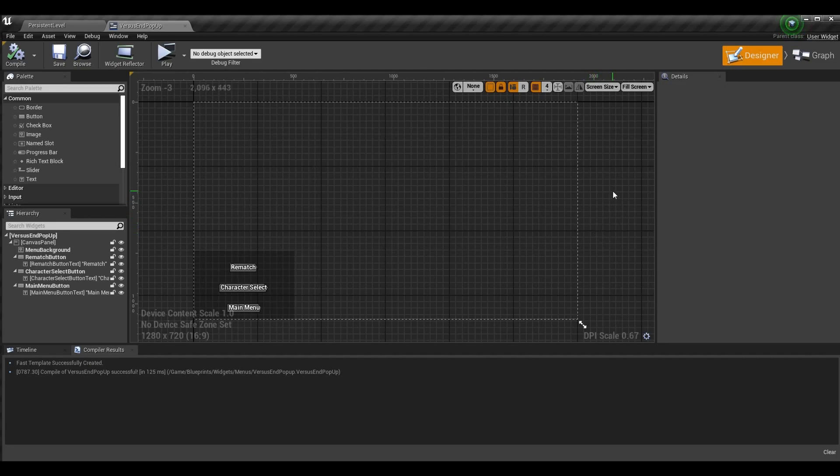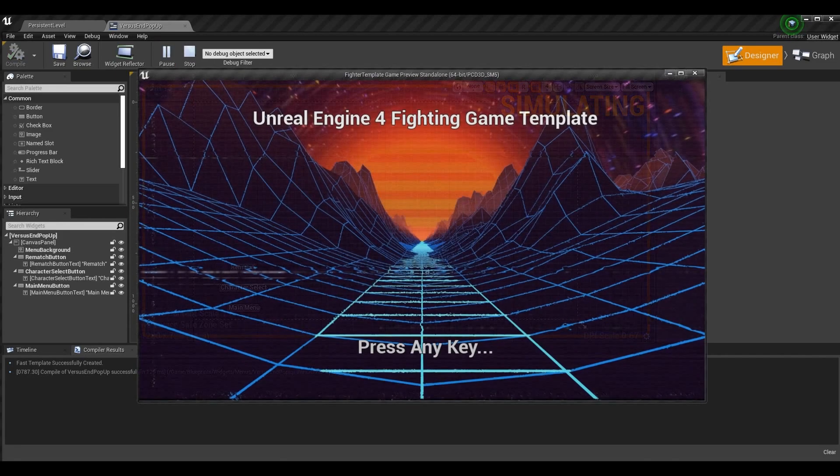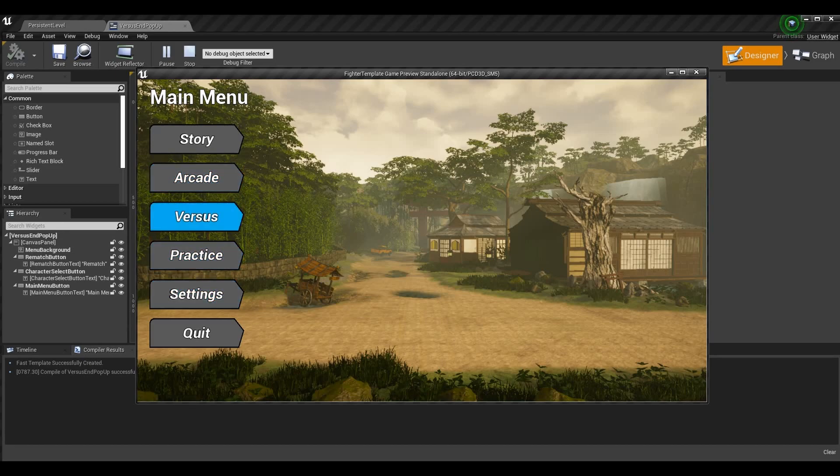Next we want to set up all the logic for our custom input system on these menus. The reason we don't just use the standard Unreal system with arrow keys is because we want to customize our controls. For example, I use WASD to navigate menus — with the standard Unreal method I can't do that. We also want to support controller inputs, and we don't want to limit ourselves to just the keyboard, so that's another advantage of this method.